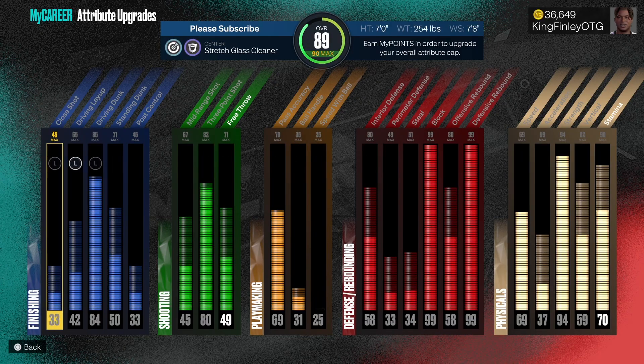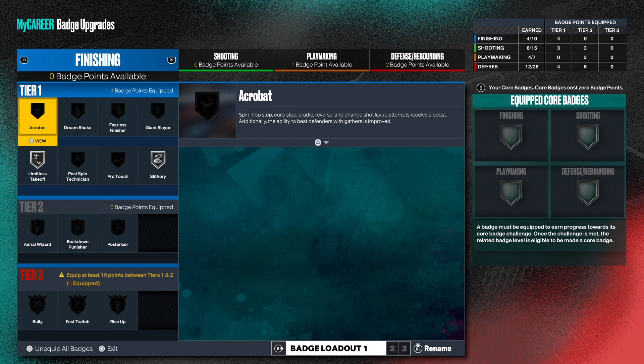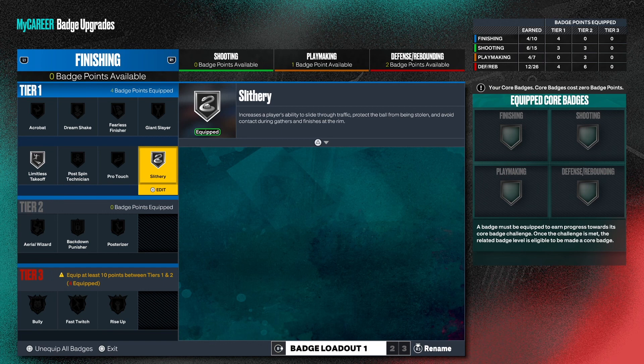This is how I would start them off at 89 overall — start them off just like this. For finishing, I have Limitless silver and Slithery silver. Just how you start them off — put this on guys, follow this and you will be good.